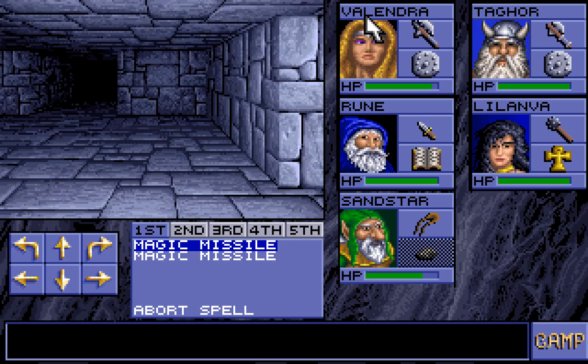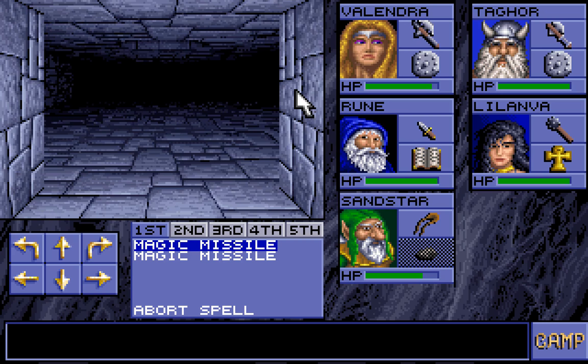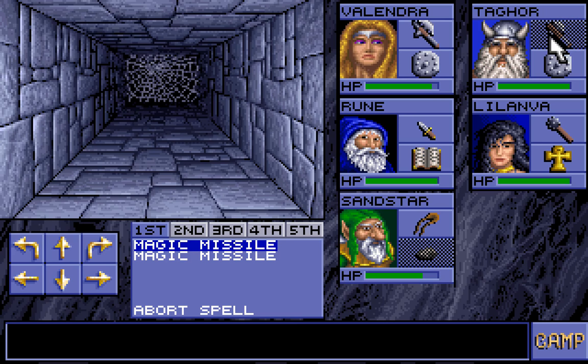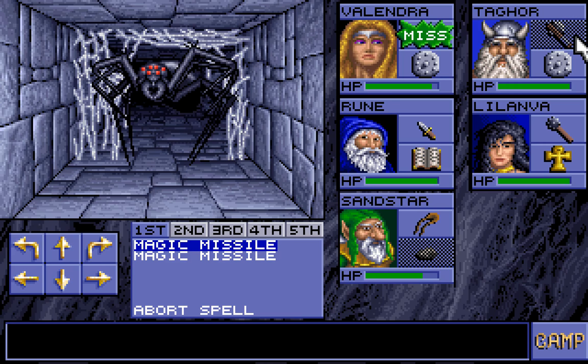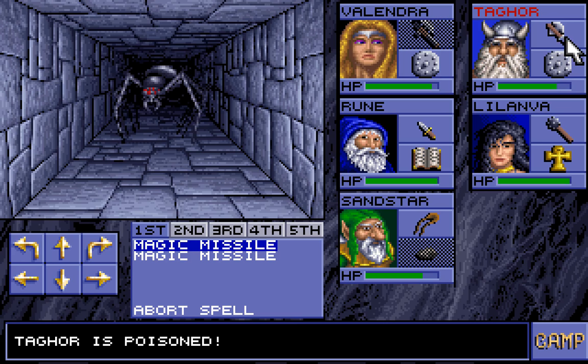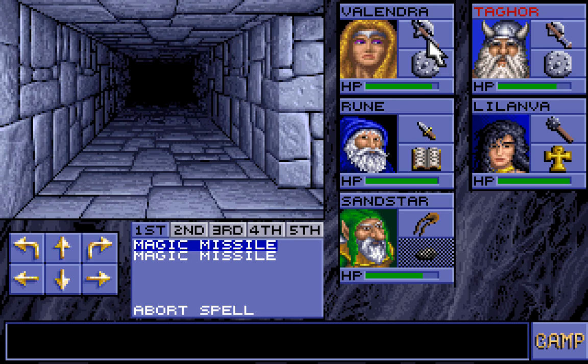I hear more spiders, but I get the feeling we've already backtracked round here. Two webs one after another. I don't know if I've been in here yet — here might be new. Here has a lot of spiders. Just need to back up. Taghor has been poisoned. That's not good — that's really bad. Fortunately, we have potions to deal with it. This is a place we've already been to, isn't it? Maybe it's not.